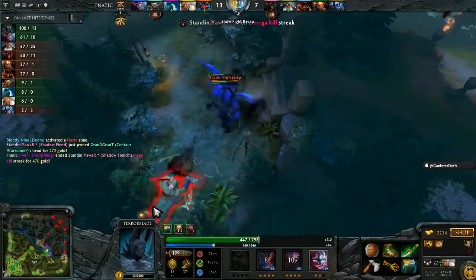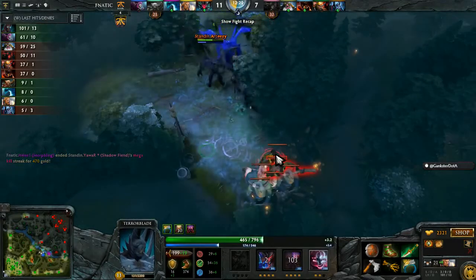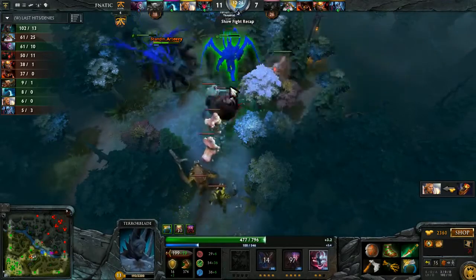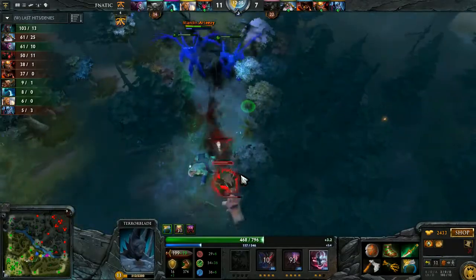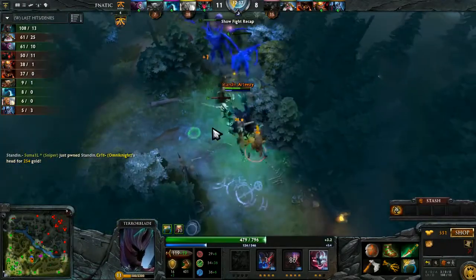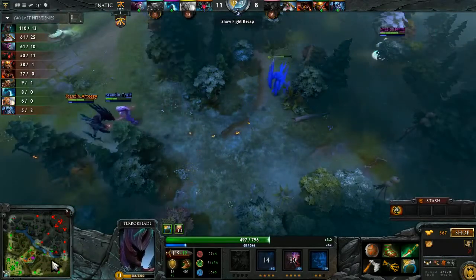Grand gets absolutely blasted. Chose not to use a stun — in fact, he didn't even have enough mana for it. Crit is going to get Doomed up. He does have a haste rune so he can chase after this. Snipes to his death. Venge is trying to get away, and they should be able to retreat — they do get a kill. They use the Doom.